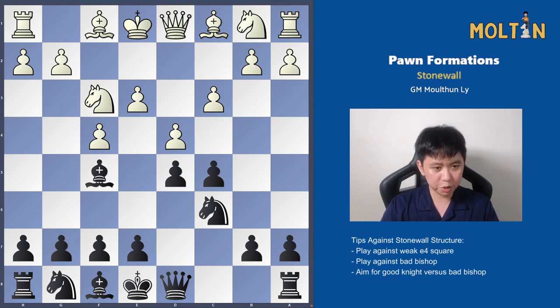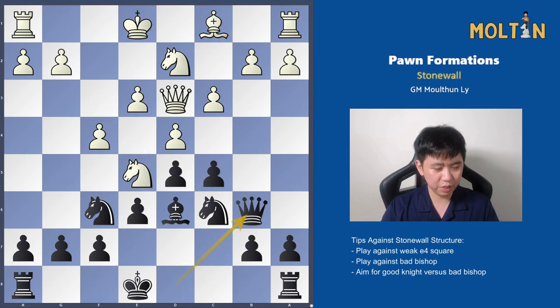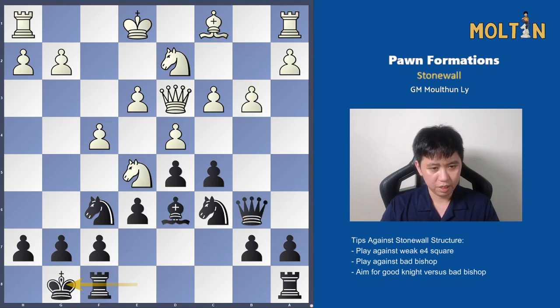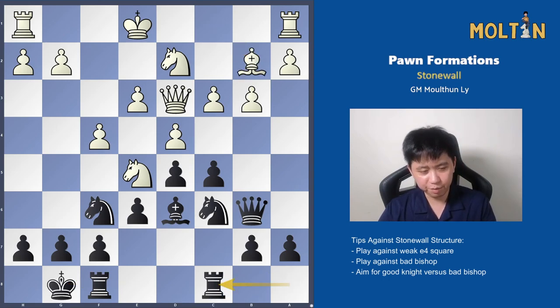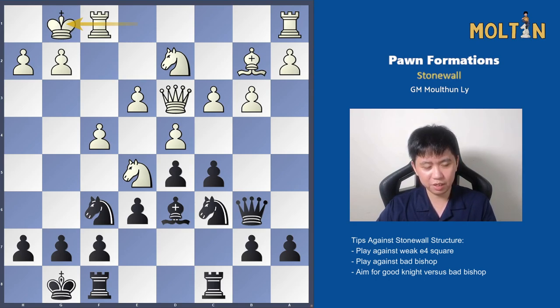Going back to the positional plan: just trade off all the pieces, leaving white with that bad dark-squared bishop. The game continued bishop to d6, queen b6, castles, bishop to b2, rook to c8, and here white made a mistake by trading a little bit too early. The reason I believe he traded was because he might have had some difficulty castling his king — if he tries to castle too early, he might run into a tactic.